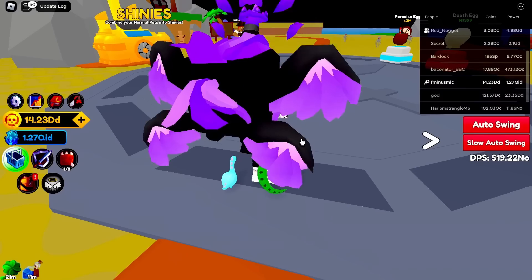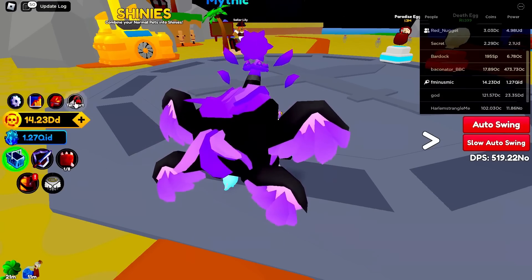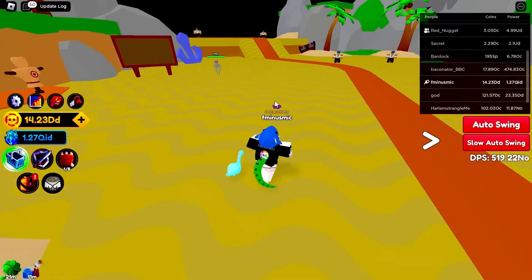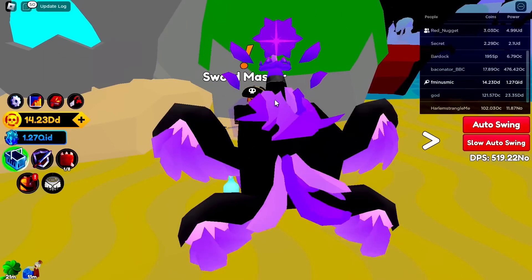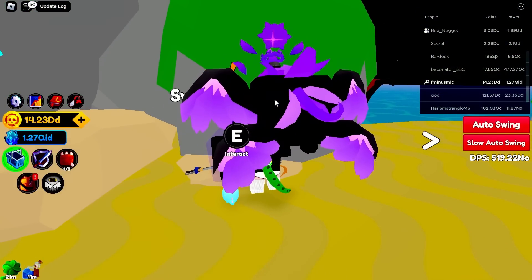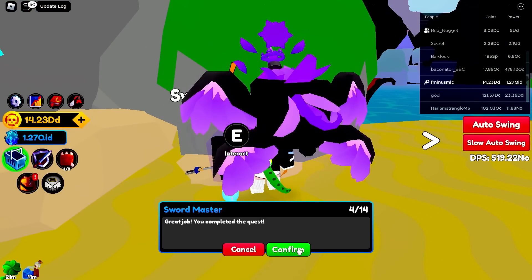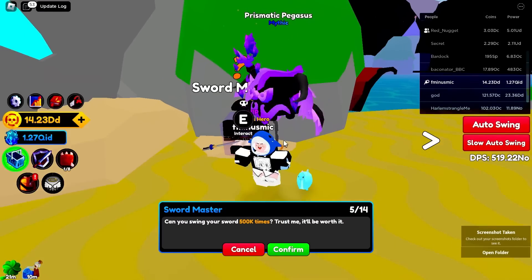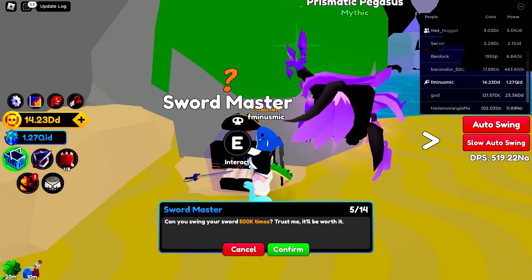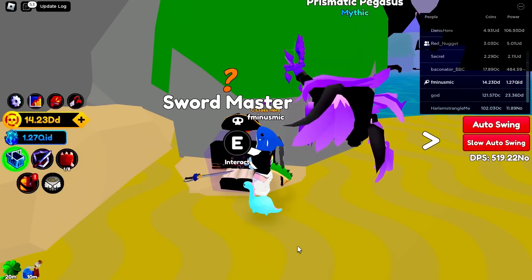The next new quest Sword Fighter Simulator added is in Skull Cove - this is the second newest quest in the game. Go back to the very middle of the map, take a left, and you'll see the Sword Master. I completed the quest and got 10 percent faster swing speed - this is basically like having a tiny enchantment on your weapon. It's actually really OP.